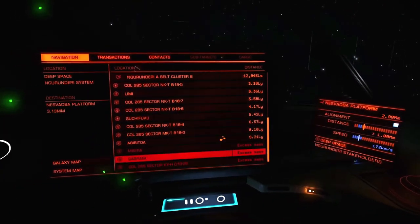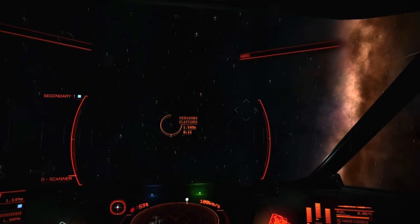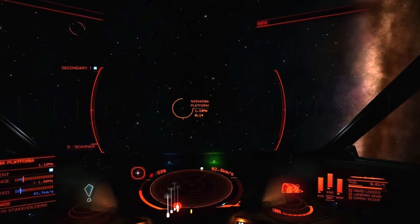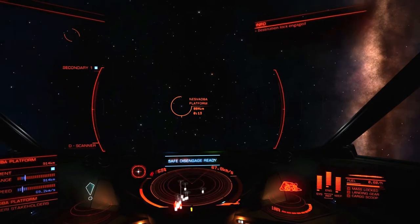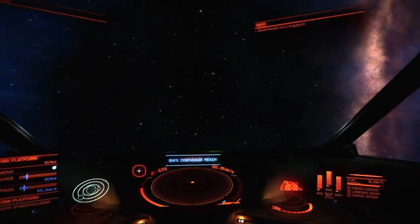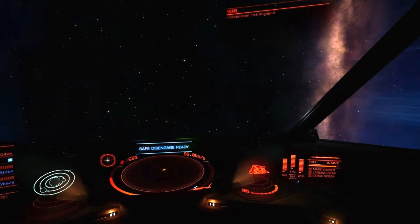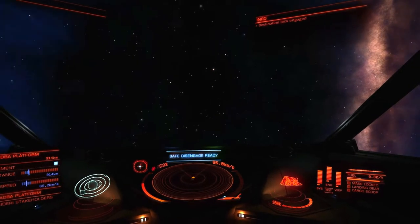There's an identified signal source. We're going to Abibitoa but it's a long ways off — 9.21 light years — so we can't carry too much cargo. Let's disengage, ready to go — let's see if we can get some cargo to bring to that location, not too much though.